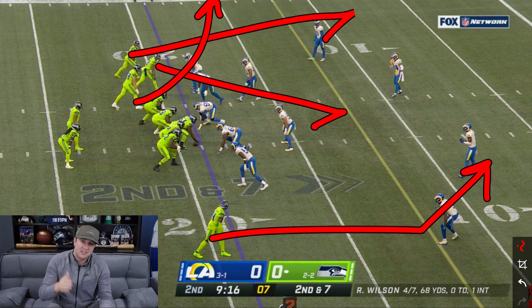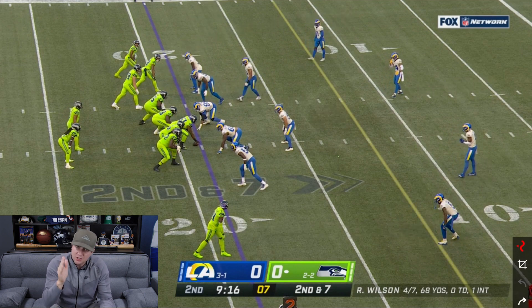There's lots of ways to call it, but basically you're going to run seven steps, attack the corner, not give him any indicators of what you're going to do. Plant your outside foot in the ground, and it's a timing route. Russell Wilson has to immediately throw the ball out of the break — as soon as he breaks, the ball's got to be in the air — and you've got to beat the middle field safety and the corner with the timing and precision of the route, and finally the precision of the throw.